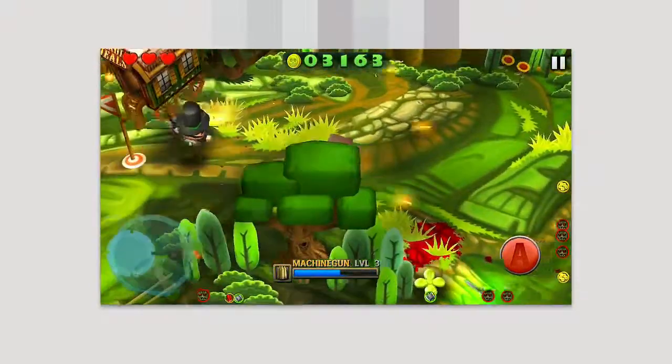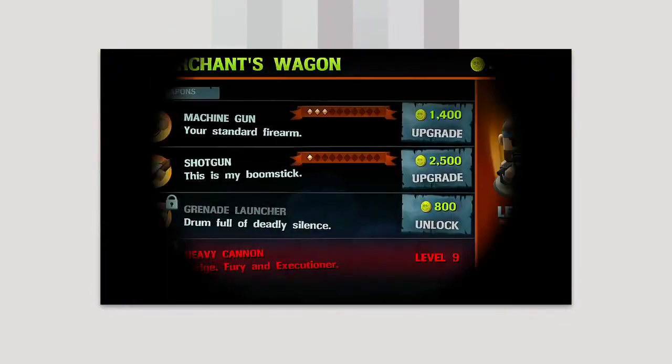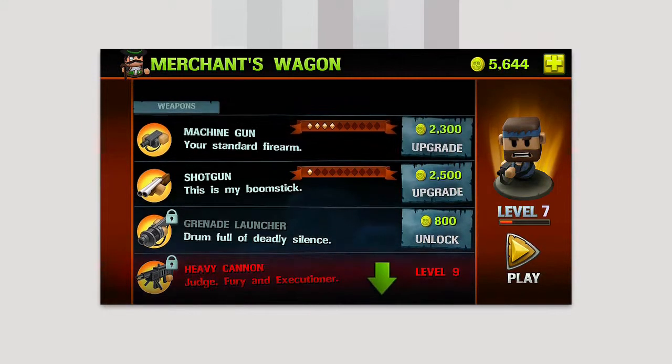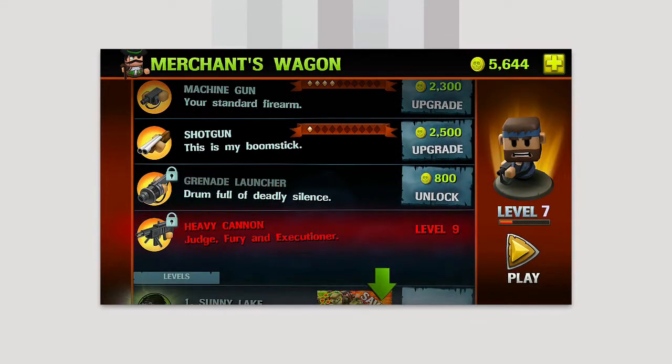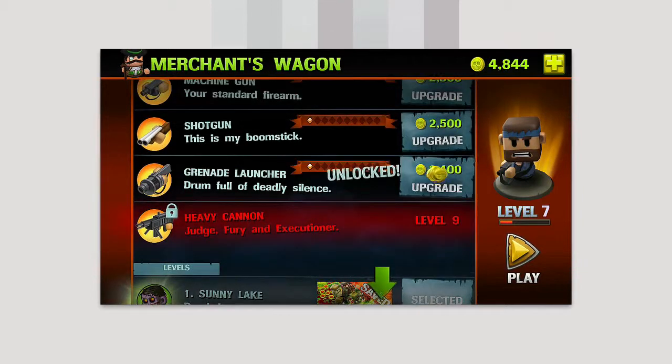I can show you the shop. Once you go into the shop you have the option to use all the coins you've gathered from killing waves of zombies to buy stuff. I can upgrade my machine gun for more damage, I can upgrade my shotgun for more damage.